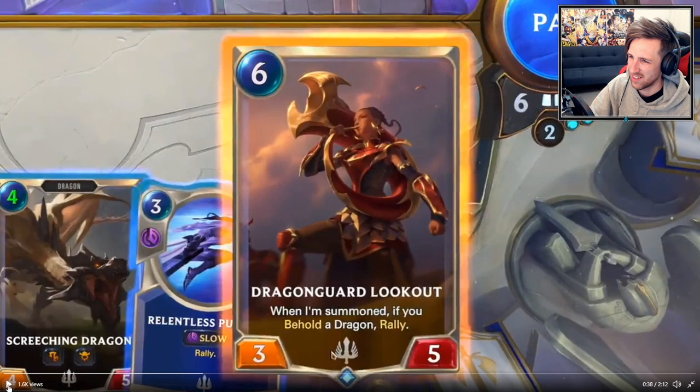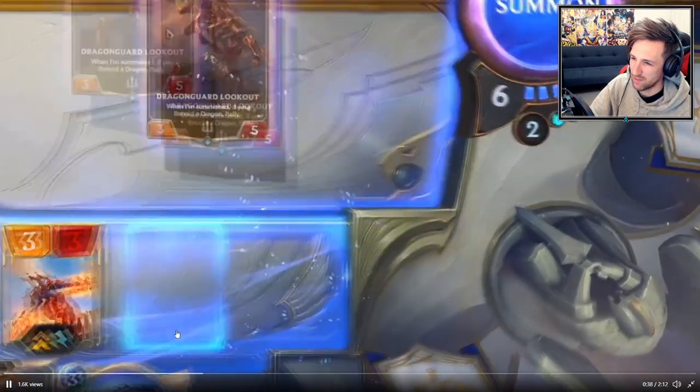Who's that? When I'm summoned, if you behold a dragon, Rally. So it's a 6 mana 3/5 — comparing it to Rally, this is sort of a 3 mana 3/5.